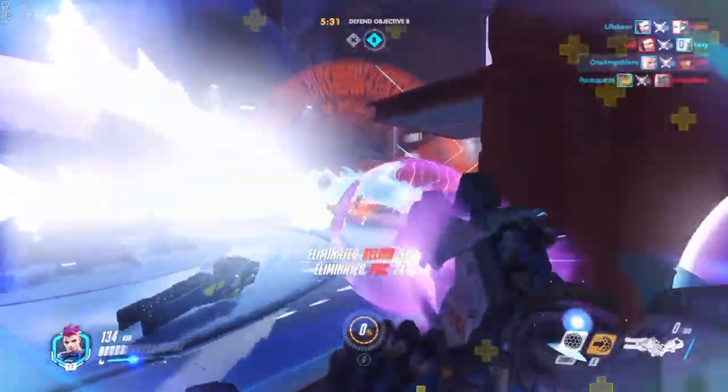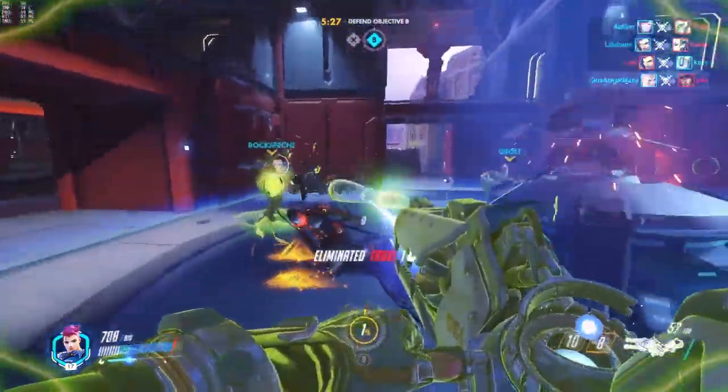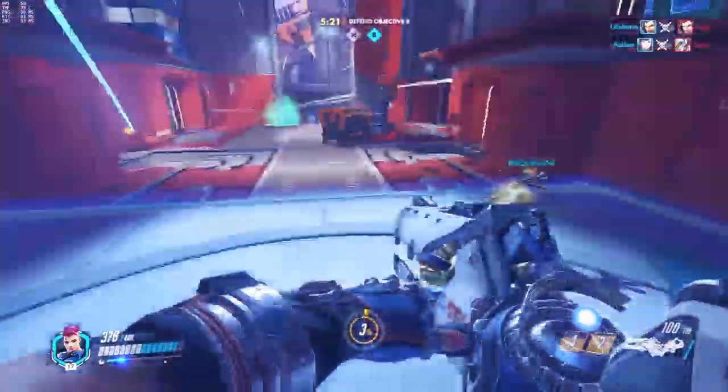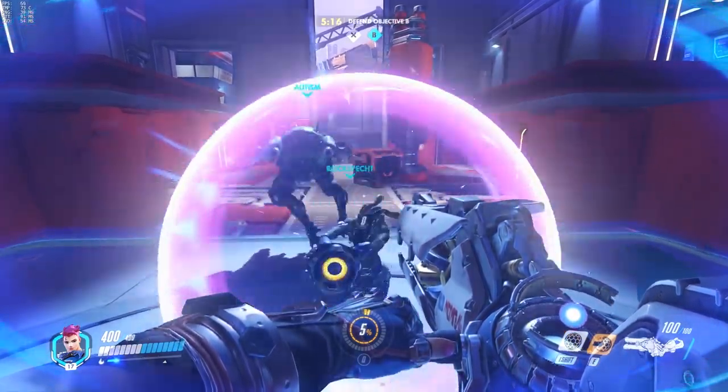The Graviton Surge can also cancel the momentum of enemy assaults. If they're charging for a control point, stopping them up can spread some confusion and buy your defenses time to deal with the push. Think of it like being a big pink-haired bully, grabbing up the enemy nerds so your friends can punch them before they start getting too scrappy.